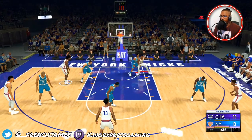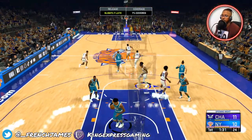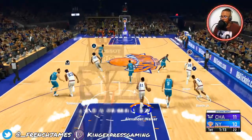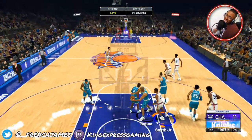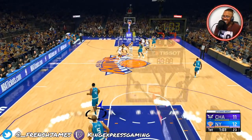Come on Robinson, back him down — there we go, in the paint baby! Dennis Smith Jr. with the behind the back. Let's go, man! Good defense, good team defense. Oh my God, why are you sagging? We almost had that read. Let's go, Danny Green — nah Danny, damn son.